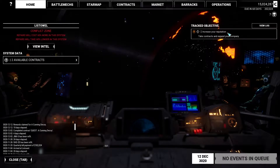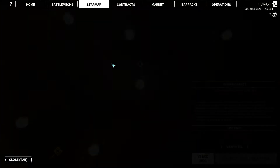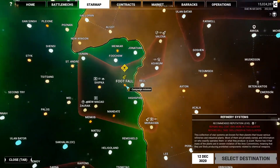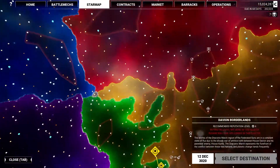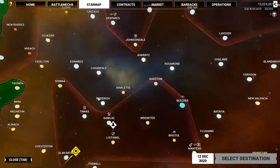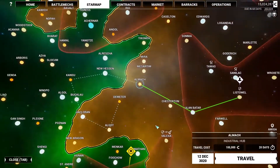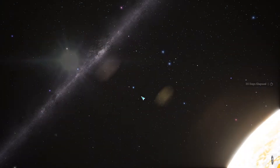Where are we off to next, kids? We have got to make it to there for the next story mission. Not that these story missions are anything special, but while we're at it, we're here, let us stop off there and get repairs and stuff.